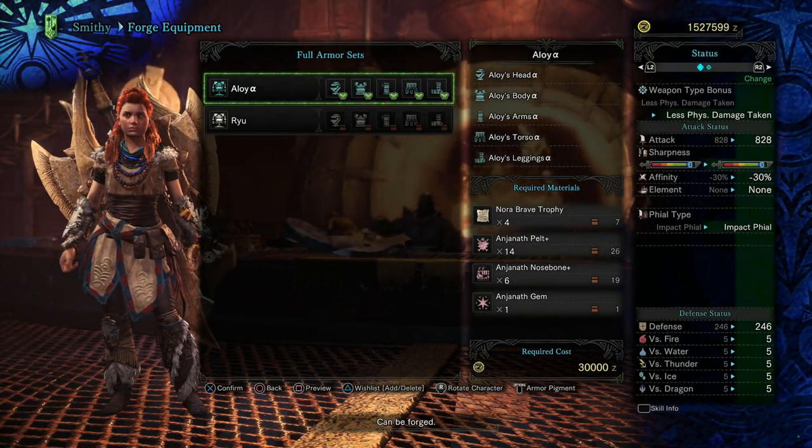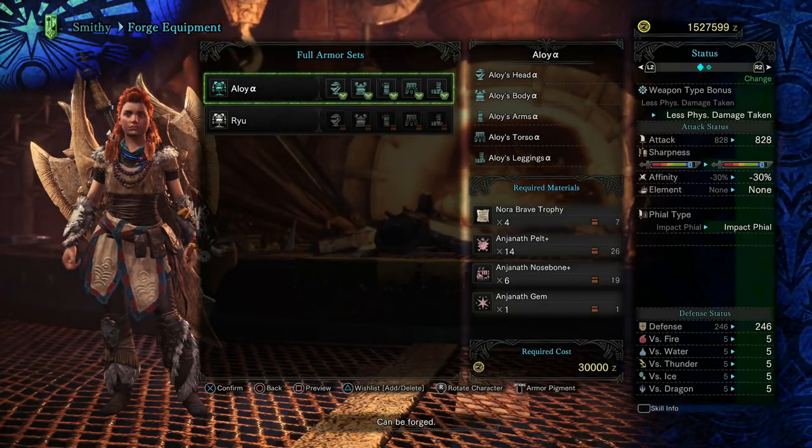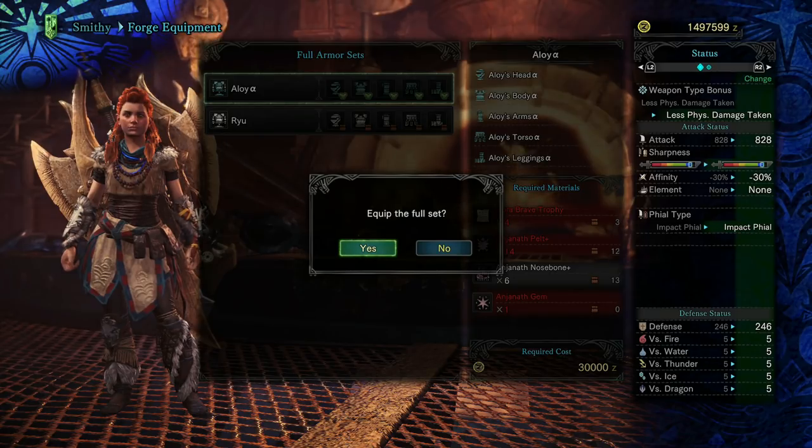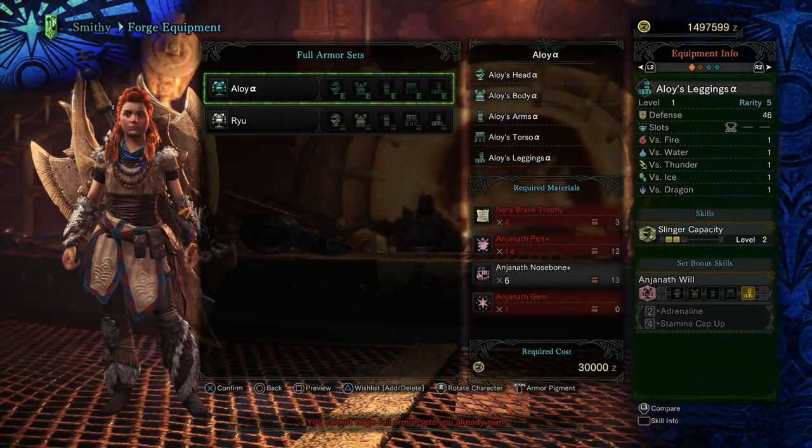Once you've done the quest at least once, you can come up to the workshop and have a look at the set. It's under Forge and then Full Armor Sets, where you can look at the requirements of the set and check it out on your character.